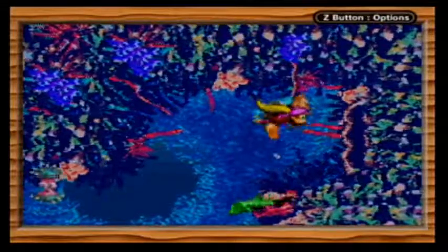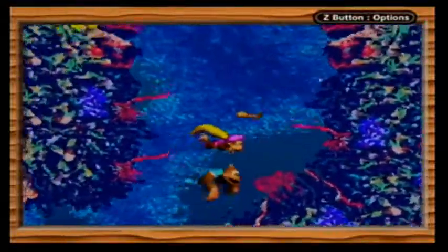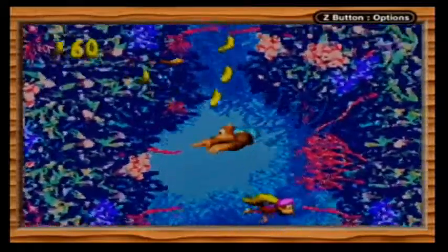We can just swim above them. Avoid the Lurchins, of course. You might also be wondering how we can possibly kill the DK coin guy on this level, because we're underwater — we can't use barrels. Well, it's kind of interesting; we'll see that in a bit. Also, for some reason, Donkey Kong and his family have always had phenomenal underwater breathing powers — the Kong family has gills, apparently. I'm happy for that; I hate having to collect air bubbles underwater in video games. You can hold up to swim upwards, and hold down to float down more quickly.